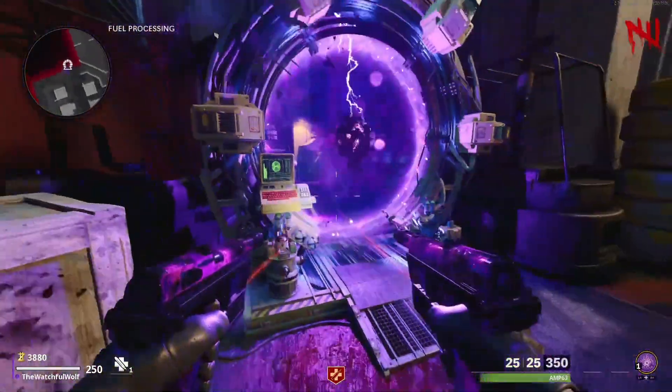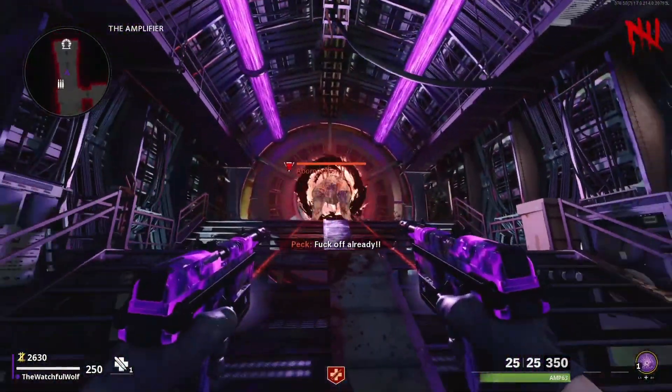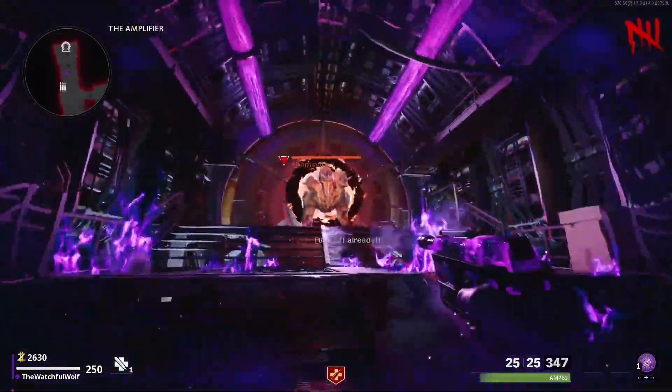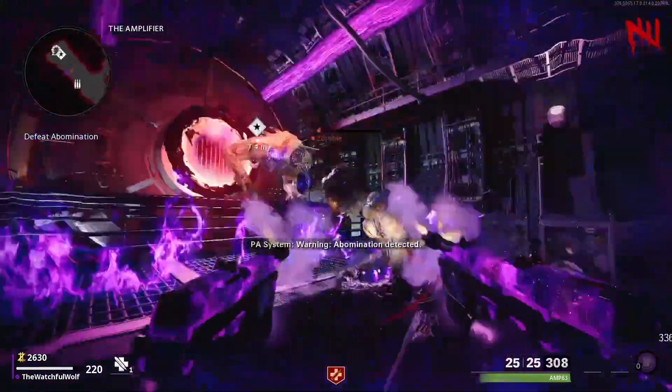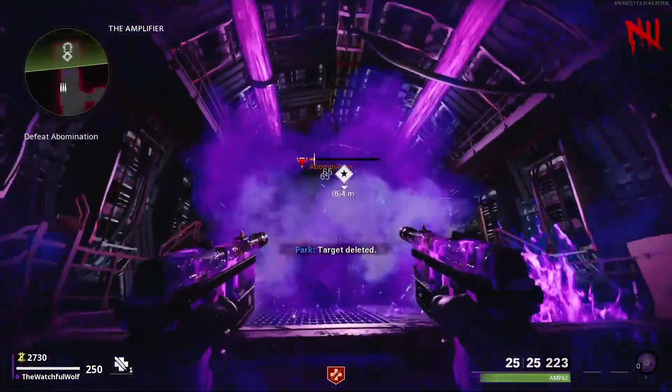Once again, follow the indicator to the next teleporter, but upon using this teleporter it's going to spawn the brand new mini-boss called the Abomination. Simply kill this Abomination — you can shoot it in its head, in its mouth, or its weak spot, but you can't damage it without shooting it in its head. So that is a nice feature.